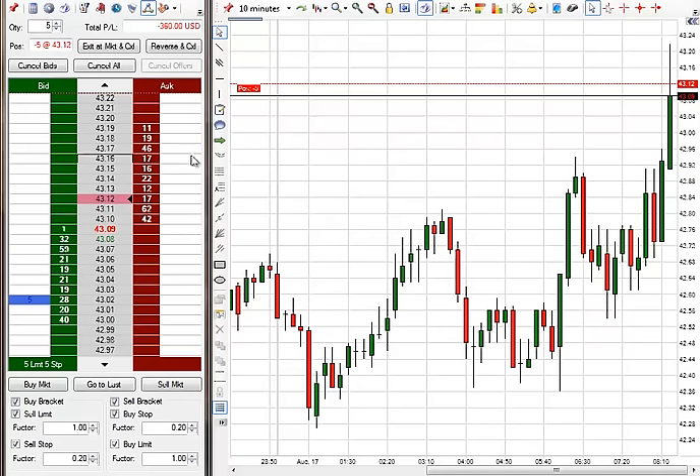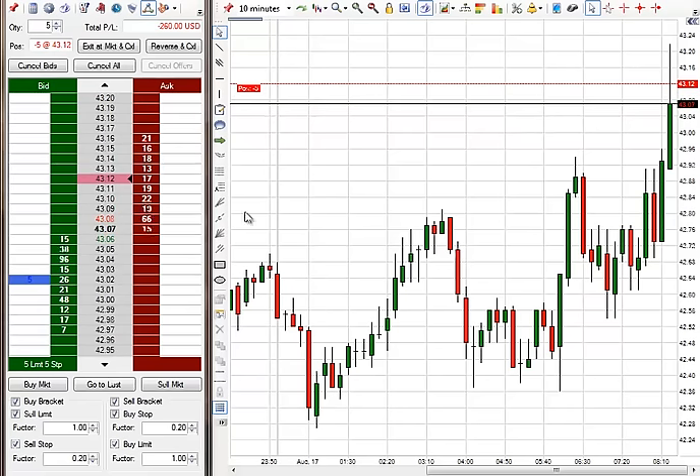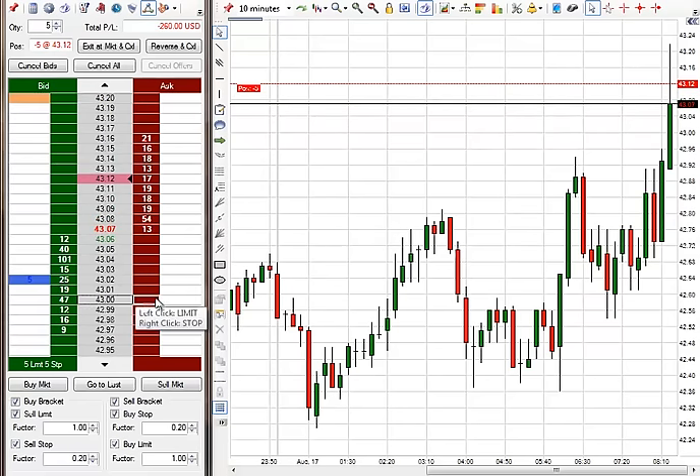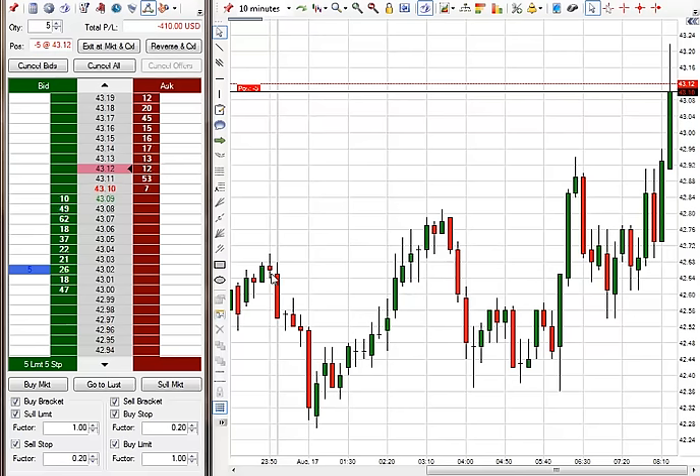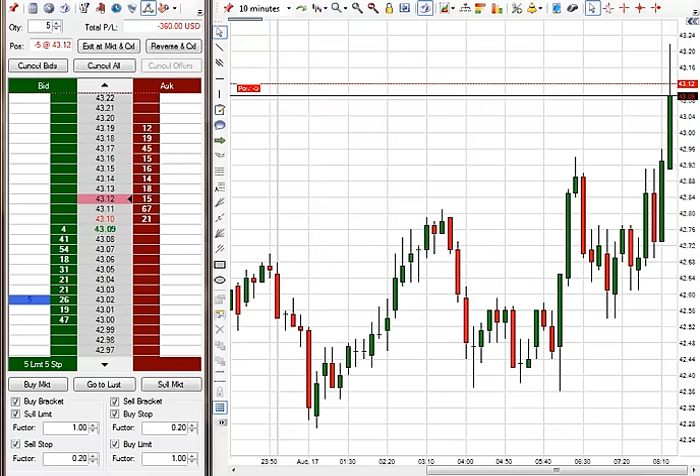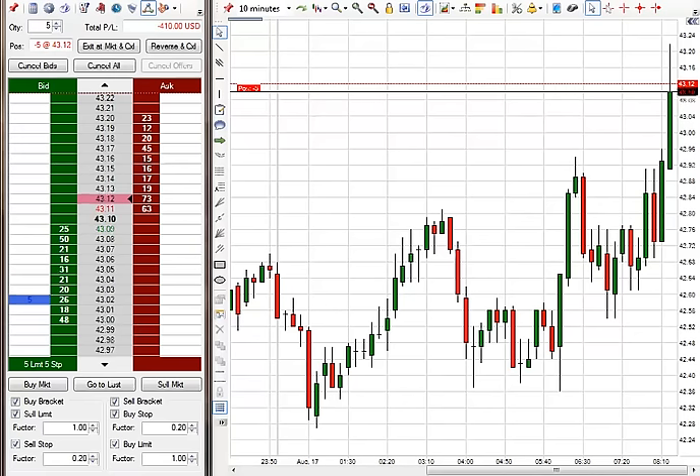Hopefully it'll get me out before it reverses and goes back the other way, because the Code 2 is to go long. What I'm hoping it will do is come down, get me out for the 10 ticks, and then turn around and give me a long entry. This is somewhat of a dangerous trade right here. Let me go calculate the stop — and this is actually a big stop, which I don't like.